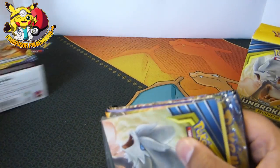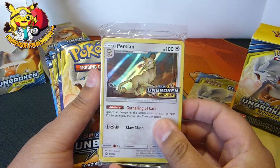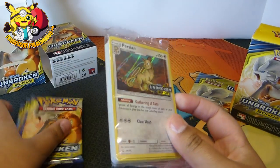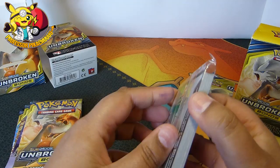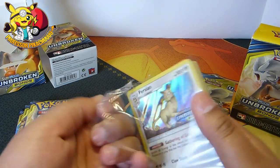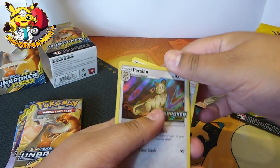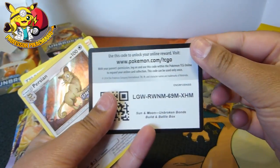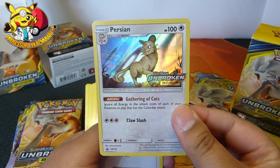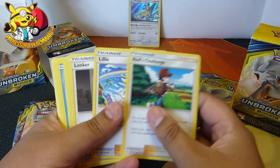I have no idea which promos I'm getting — I've just opened these in front of you. So to begin with we have a Persian, which looks amazing — really menacing. Let me give you guys the code. My throat is absolutely killing me. There's the code, and then we've got Persian. I really like that actually, that is pretty nice.